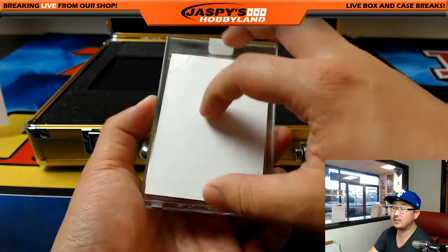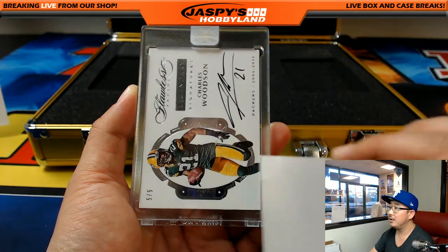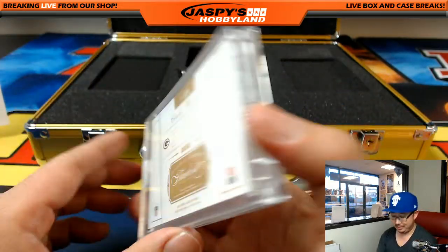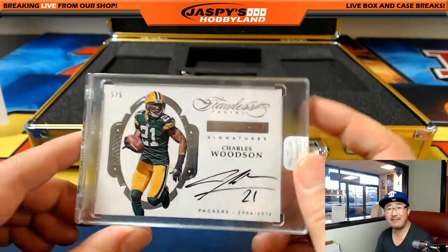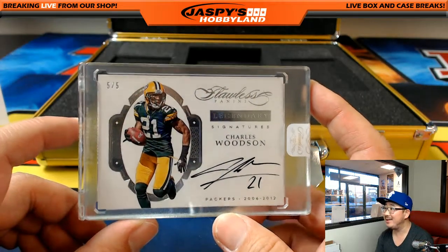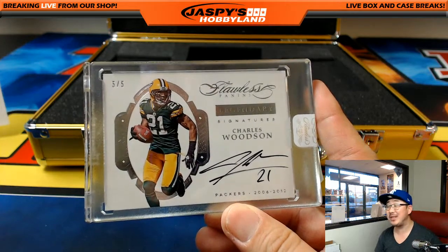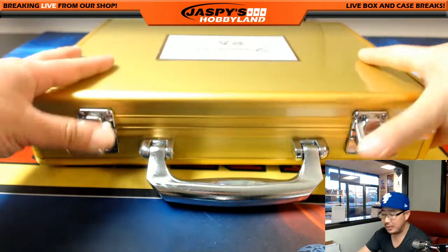And the last one here in pick your team number seven — wow, Packers edition of Charles Woodson, five out of five legendary auto! One of my favorite Packers just because he was a Raider. Five out of five Charles Woodson — Matt Plushka, nice man, with the Packers edition of Charles Woodson. All aboard the Big Hit Express! Screenshot this one as well — this is incredible. What a break, folks!